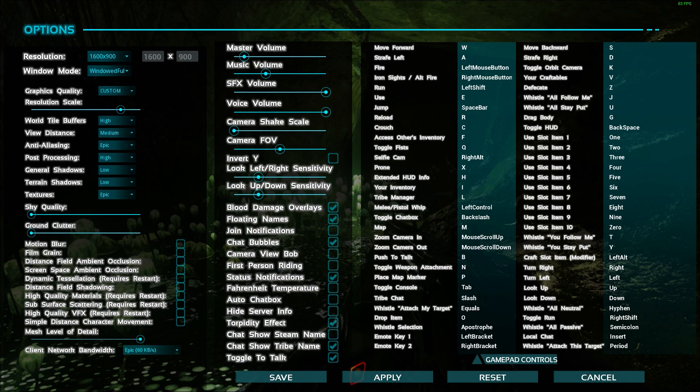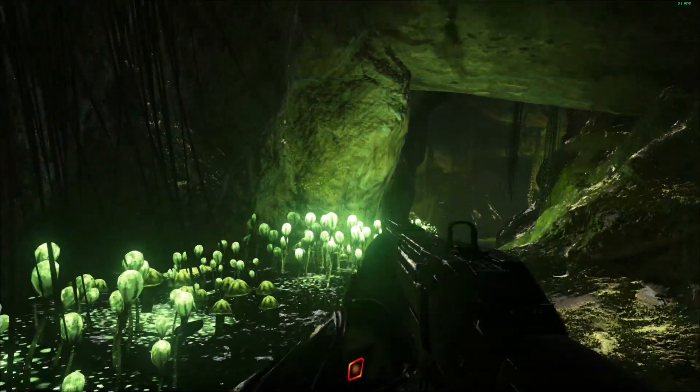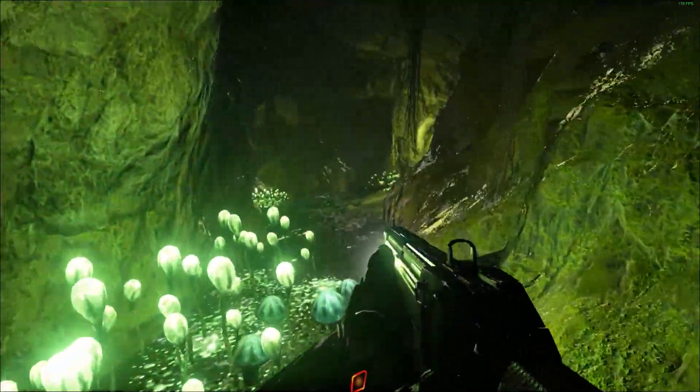Yeah I know about that. Let's see, why am I having such an issue? Alternate fire... axes inventory... selfie cam... right alt... pistol whip... left control... N. Wow, it's been a while since I needed to use an attachment.